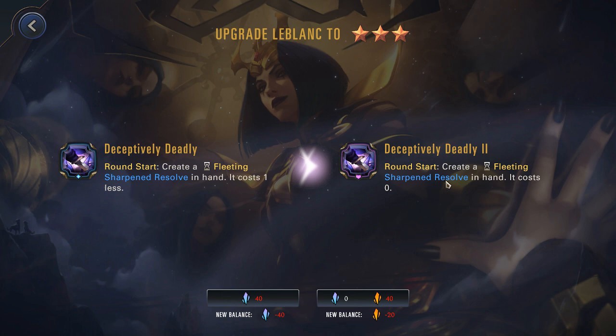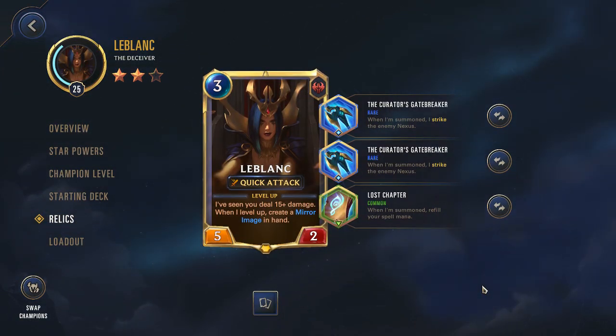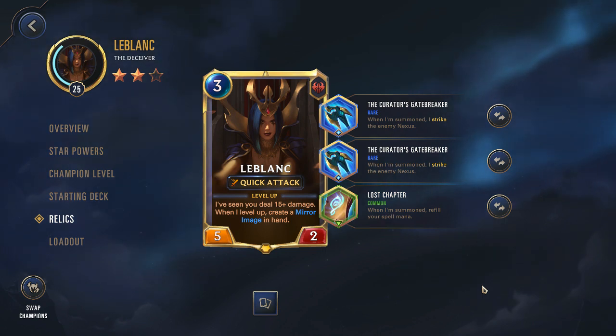So let me show you what I'm using here for the relic. The key thing here is the two copies of Curator's Gatebreaker. When you summon this champion, it will strike the enemy nexus — face damage equal to her attack power. With LeBlanc at five attack, that's going to put ten damage on. Then you only need five more for her level up. You really want to get her leveled so she is attacking with an ephemeral copy. Eight attack is kind of a critical amount. If I was level 30 and had triple Gatebreakers, you just summon LeBlanc and you're leveled, which is pretty funny.